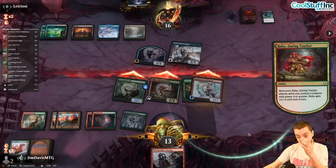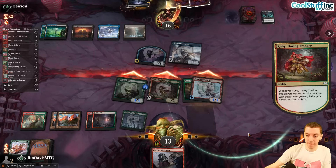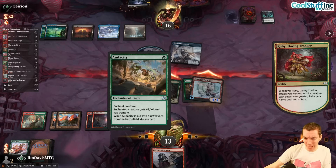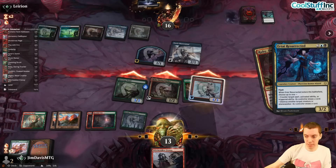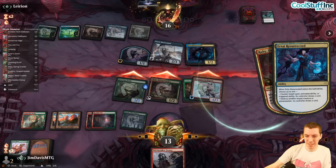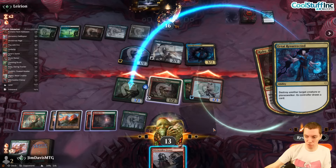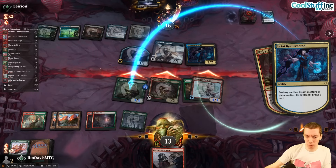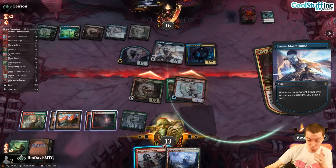This is a huge attack — for 10. If they had a removal spell they probably would have killed this in response to the Audacity so I wouldn't draw cards. They have an Urtai — they're going to destroy the Questing Druid. Kind of weird — they should have just killed the Spirit in response, which would counter the Audacity too.